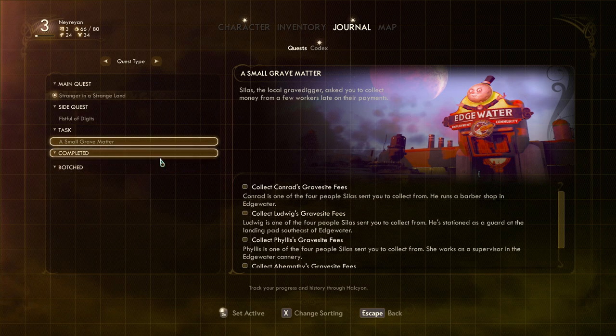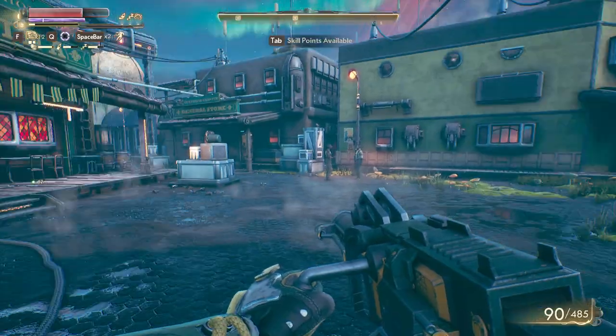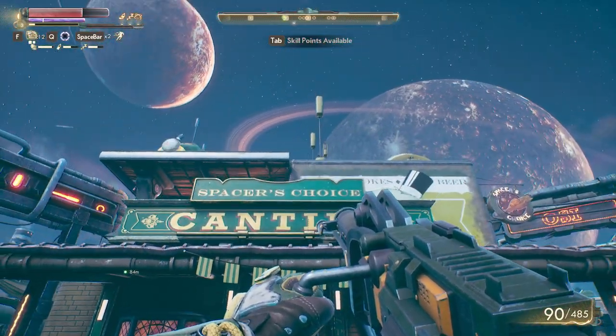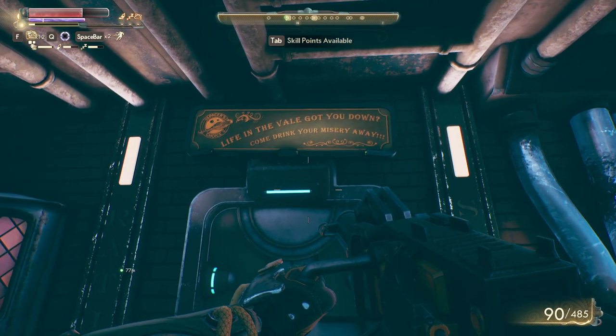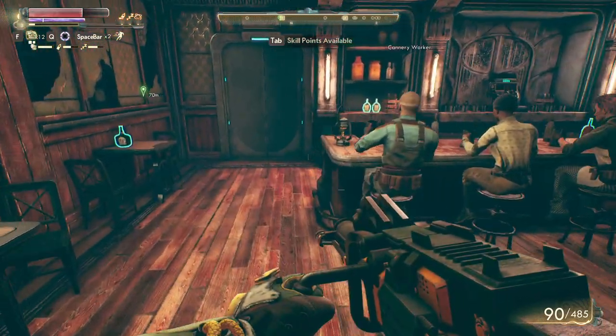I know where most of these people are but I'll just do them in another video. For now let's just go to the cantina and have some fun — look at this beautiful thing. Come drink your misery away — and you'll also check out some dialogue when you enter here.